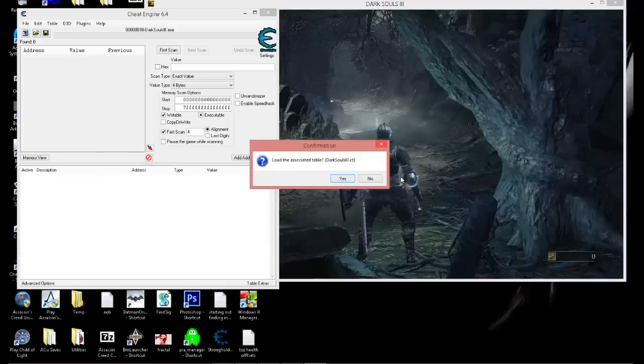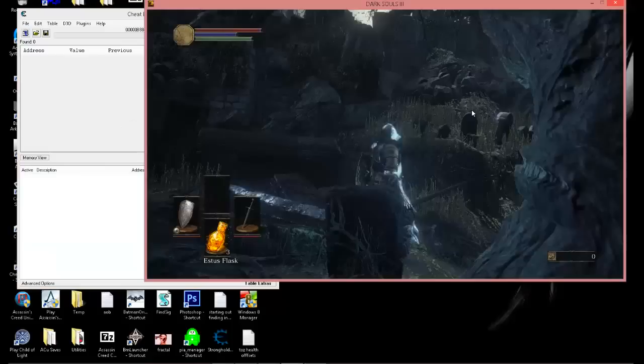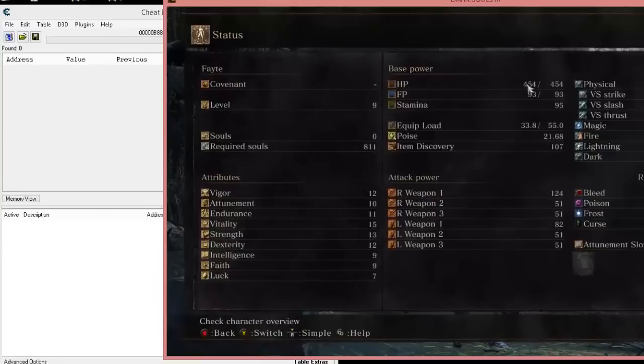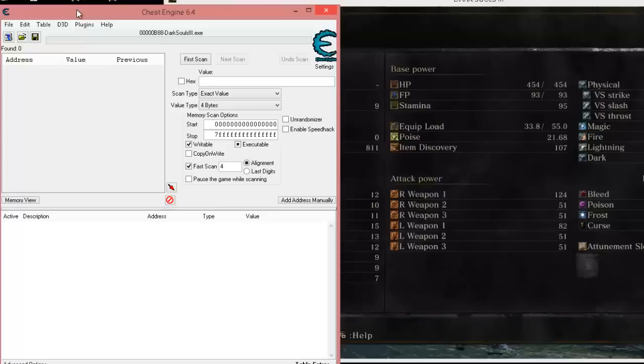Let's go ahead and attach Cheat Engine to the game. I'm going to clear off what I had in my previous vid so I don't confuse anybody, and we're just going to start off with a fresh Cheat Engine. Right away I want to go directly to my stats screen and show you something real quick. We want to find our soul values - we're going to use our soul value internal address and max out every single stat on here. It's going to max out everything just by finding that one little address.